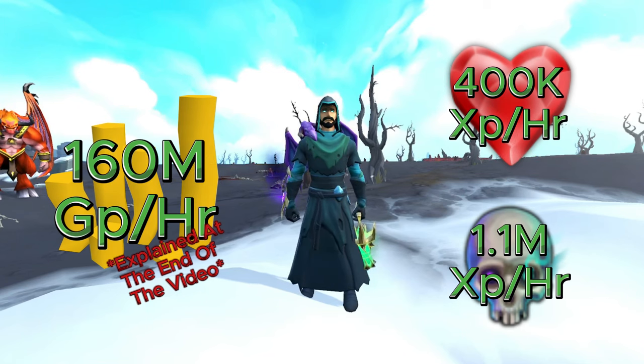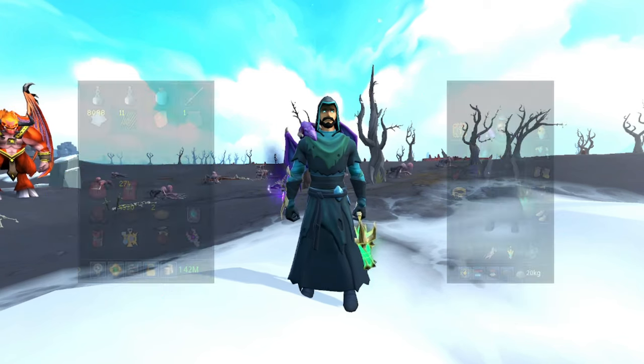While doing this method you're looking at about 160 million GP per hour. You'll also get about 400,000 XP per hour for Constitution, and if you're using Necromancy, about 1.1 million XP per hour, which is insane.